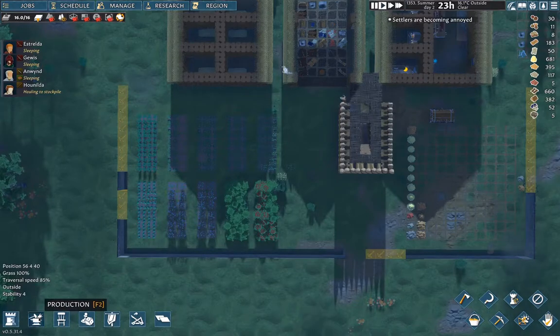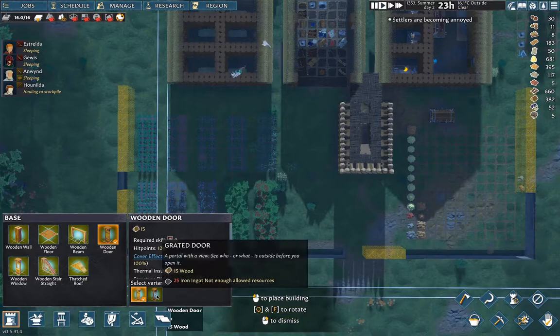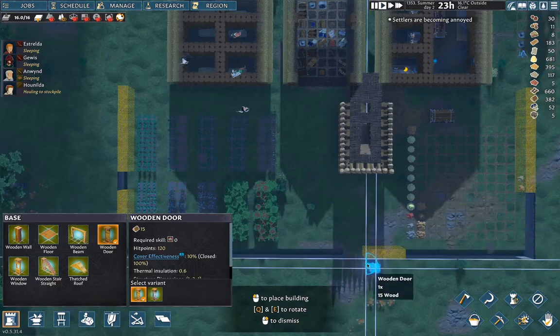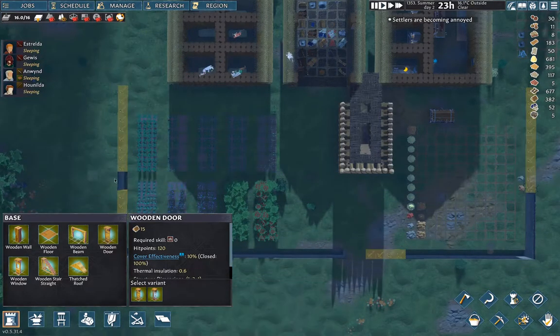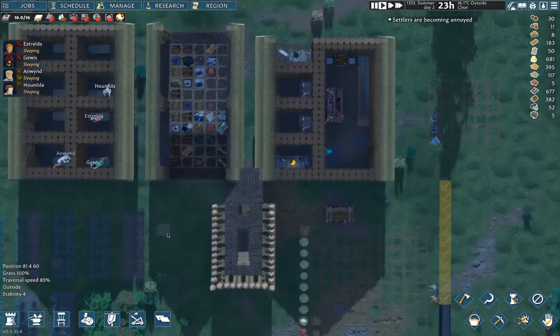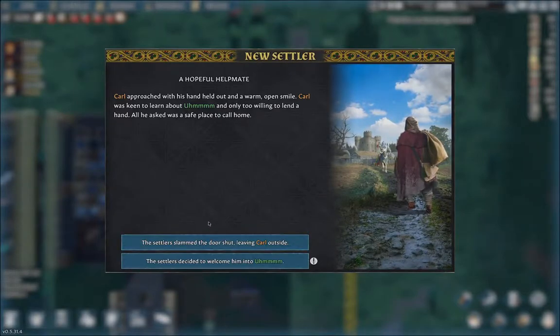Ultimately, once I've got the appropriate tech to build — we've got the grated door — so once I've got that and some iron, I'll put grated doors across there. Then it'll delay them and we'll be able to shoot at them with the archers. There's no point building those until the moat is complete. Oh, we've got a settler.